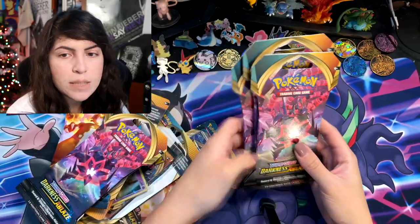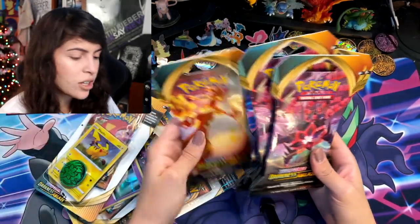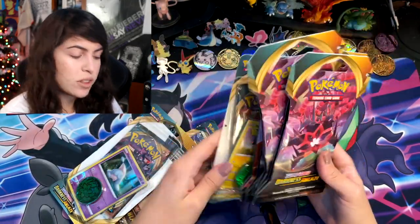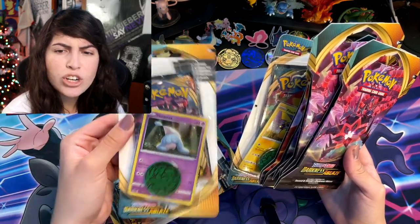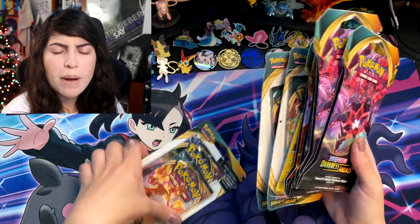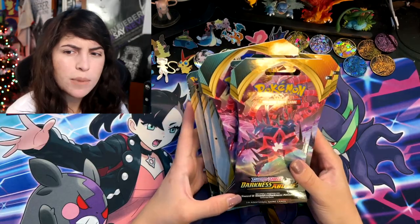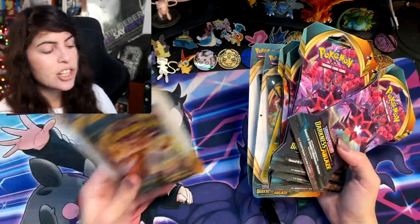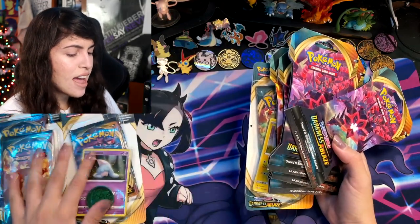I got all of these packs from Five Below. If you guys don't know what that is, it's like a dollar store type thing except everything is Five Below, so everything is $5 or less. We have some Checklane booster packs right here and some normal booster packs. All of these were pretty cheap — I believe they were all about $4. I've never seen them at Five Below before and I thought it was really cool.